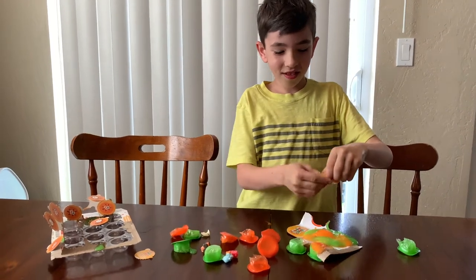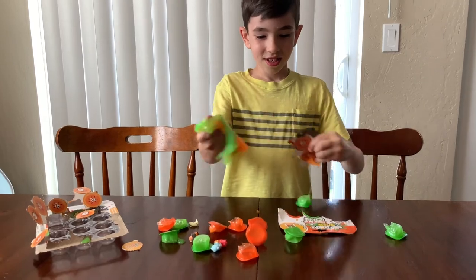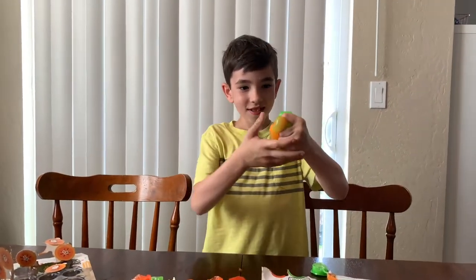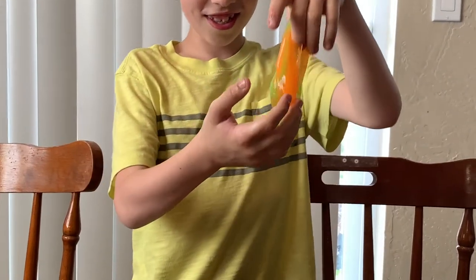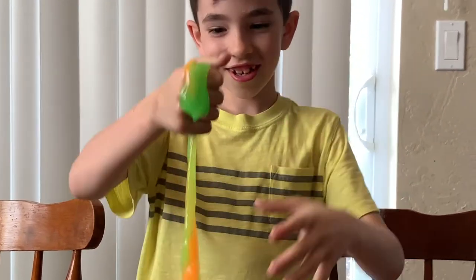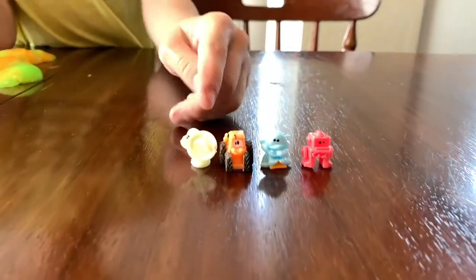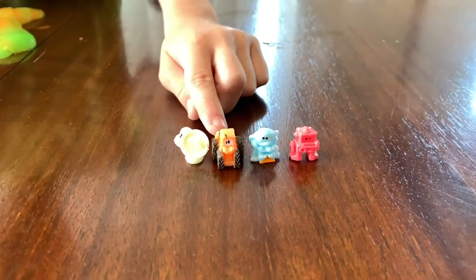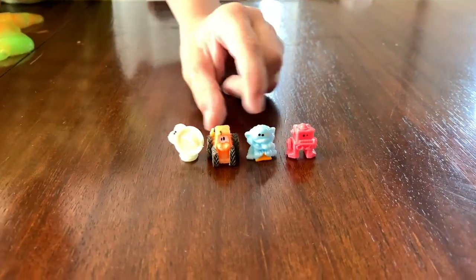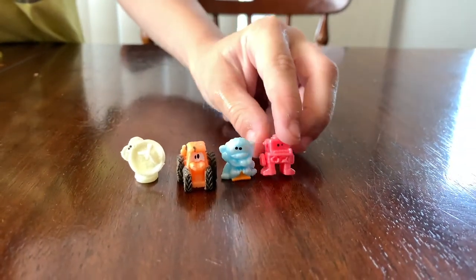I have opened all the bubbles. This is super slimy — it's just like snot, like what it's called: Pop Pop Snot! So here are the characters I got. One is like a satellite guy and this part is his tongue. This guy is like a tractor. This one is like a baby ogre, and this one is a robot.